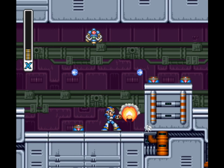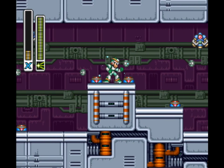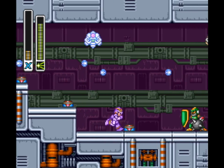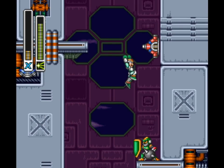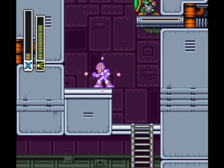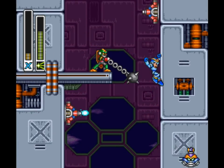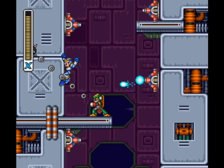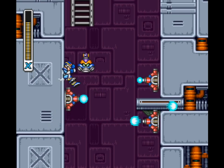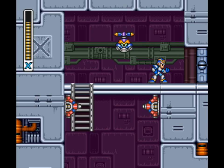And if you expected things to let up... nope. You know what the charged version of the Chameleon Sting does? Makes you temporarily invulnerable to everything — and also rainbow colored. Of course, that means the only weapon you can shoot while like that is the Chameleon Sting itself. But that's pretty much the only way I've found to get through this part of the stage. Using a sub-tank, I don't even care. I don't even know how you're supposed to get through that without taking a hit.